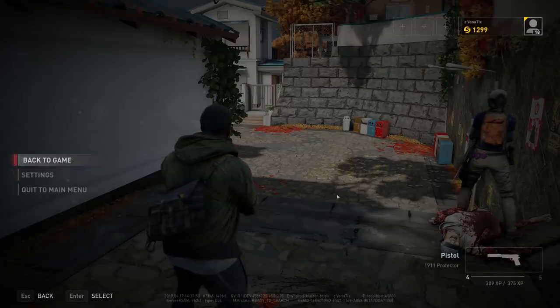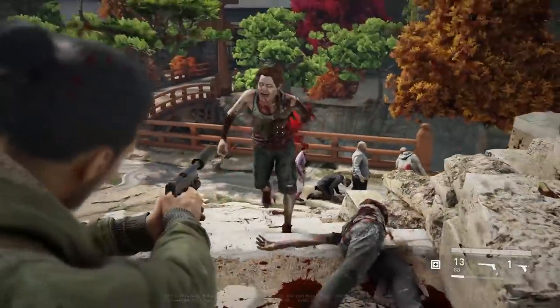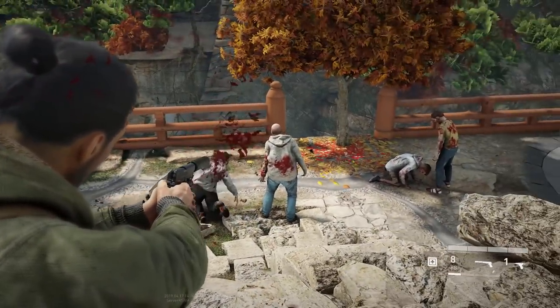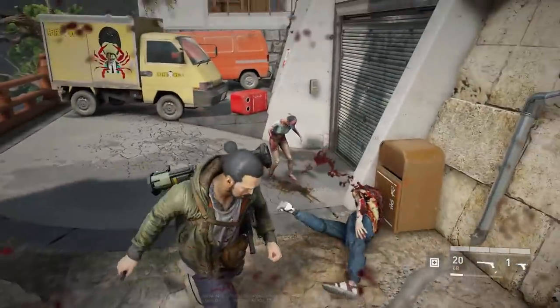Friendly fire exists but it's minimal at lower difficulties. Try not to shoot your teammates because it will hurt them, but melee and the chainsaw do not hurt your teammates. So if you find yourself in a sticky situation, feel free to use your melee or chainsaw with no remorse because it won't hurt your teammates whatsoever.